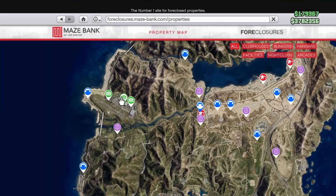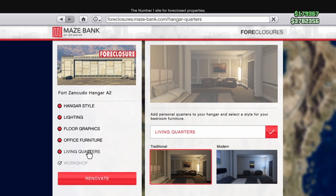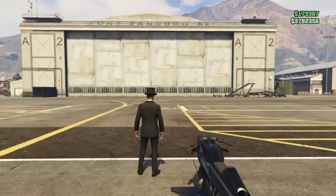The things you can upgrade on your hangar are mainly cosmetic — style, lighting, floor graphics. These are cool but you don't really need them. I bought the living quarters so I can spawn there, but if you don't want to spawn at your hangar don't bother buying it. The workshop lets you modify your aircraft, which is obviously handy if you have aircraft.